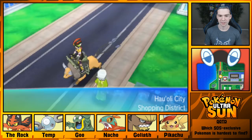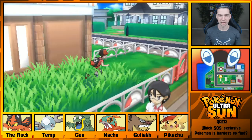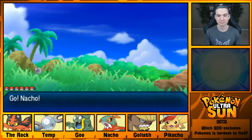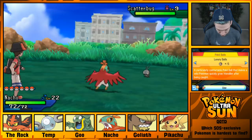I guess we're going to catch the Scatterbug because, I mean, might as well. I wonder if Island Scan Pokemon are going to get Pokedex entries this time. And there it is. Bit of a letdown — I was hoping for a Growlithe, not going to lie. But I'll probably do Island Scan periodically throughout this Let's Play, just for fun, see what shows up.